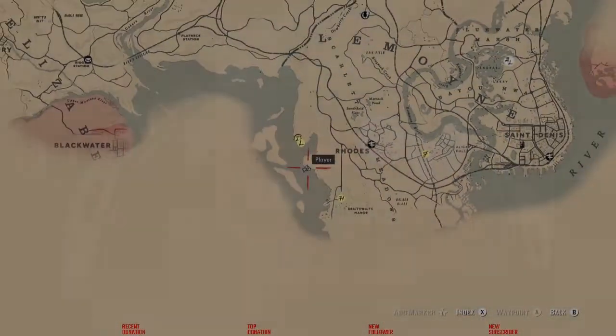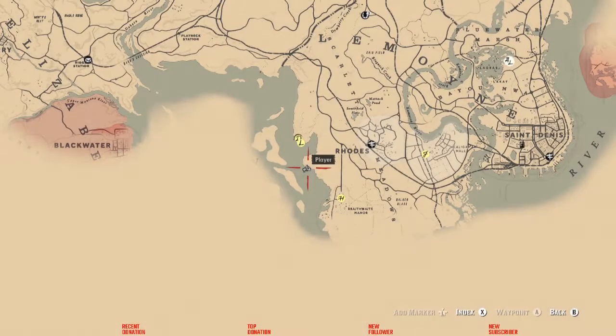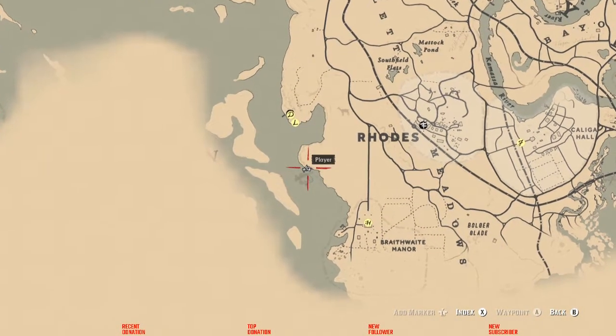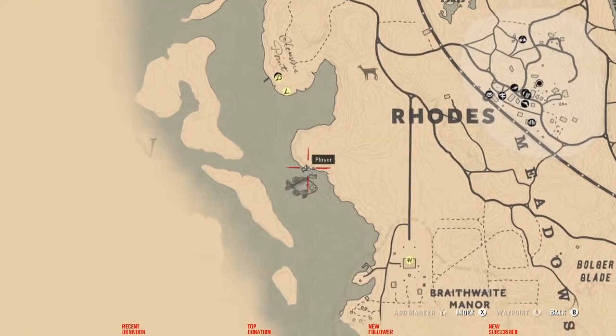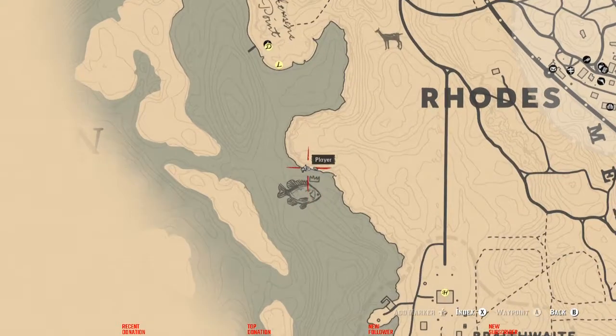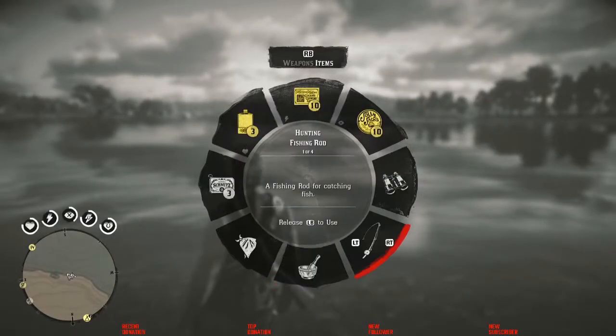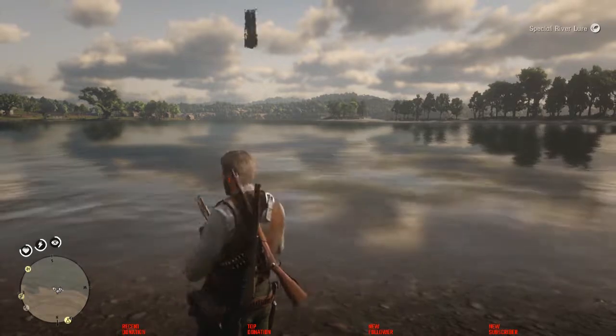This video is for the legendary bluegill location right there on the map next to Rhodes, a little bit south of your camp in chapter 2. You have to complete the campaign to get the special lures at the bait shop. Once you do that, find the bluegill right here on the map and go ahead and catch it — you need the special river lure for this one.